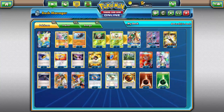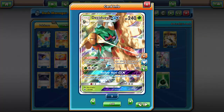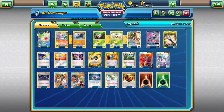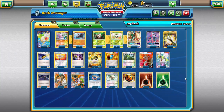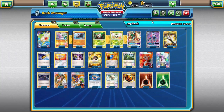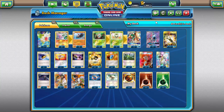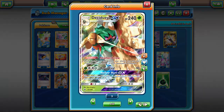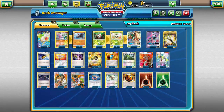Like I said, the deck is centered around Gliscor and Decidueye. By this point you guys know what Decidueye does — Feather Arrow: once during your turn you may put two damage counters on your opponent's Pokémon. It just spreads damage around. Hollow Hunt GX searches your discard pile for three cards and puts them in your hand. It's a very, very good card — it's gotten a full art and everything, though I haven't gotten my hands on those quite yet.